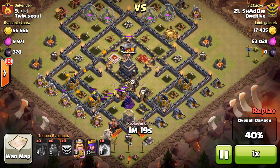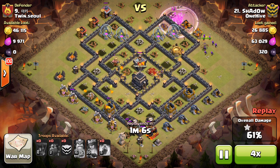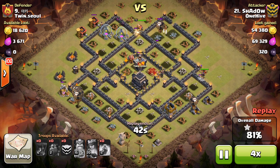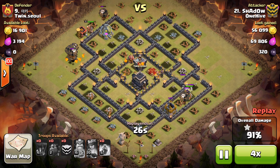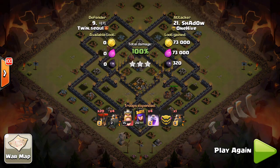He gets a little lucky — a balloon drops right on top of the queen, which happens sometimes. Then you see the backside balloons come in. When the Lava Hounds are in range of those air defenses and the defensive buildings are targeting them, you see how fast that happens — it's all over. GG, this one's done. He didn't even use his heroes until cleanup duty. This attack at least gives you a chance to three-star even while both heroes are upgrading, on the right style of base.